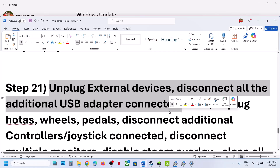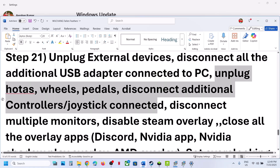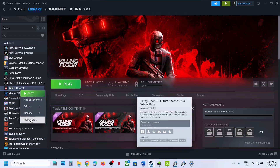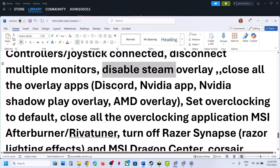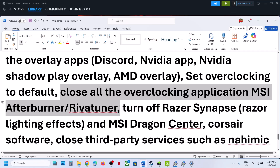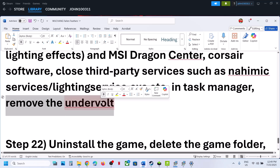The next step is to unplug all external devices you are not using — USB adapters, steering wheels, pedals, extra controllers, and dongles. If you have multiple monitors, try disabling the extras. Disable Steam Overlay: right-click the game in Steam, Properties, and turn off Enable the Steam Overlay While In-Game. Also disable Discord overlay, NVIDIA App overlay, and any other overlay applications. Close all overclocking software such as MSI Afterburner and RivaTuner, remove any undervolt settings, and close them from Task Manager as well.